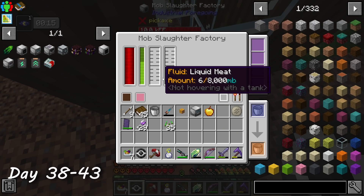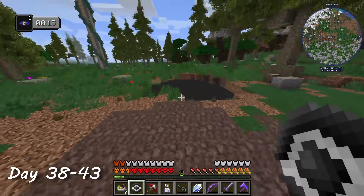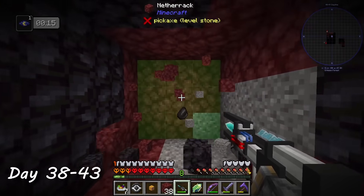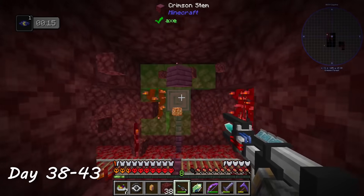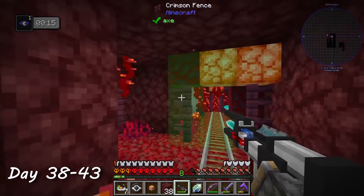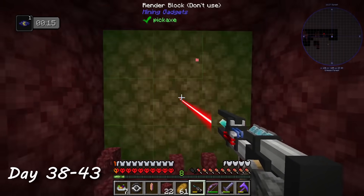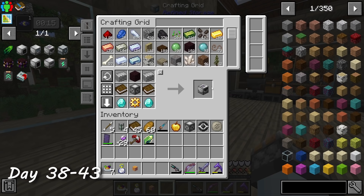Now, if that was the same cow I spent five minutes earlier trying to save from the nether, then I'm sorry — it was for the greater good. I also needed ancient debris. While mining in the nether for it, I came across what looked to be an abandoned nether mineshaft. Under normal circumstances my curiosity would have gotten the best of me, but not this time — I was a man on a mission. Finally I stumbled across enough ancient debris and went home to craft the enchantment extractor.